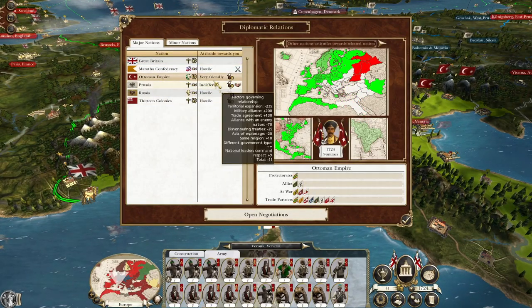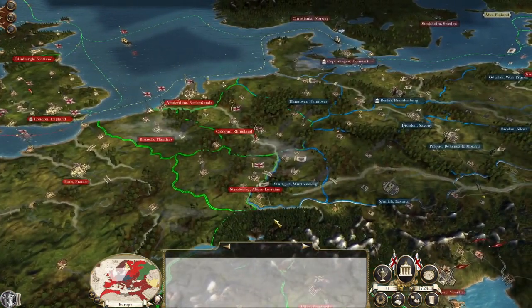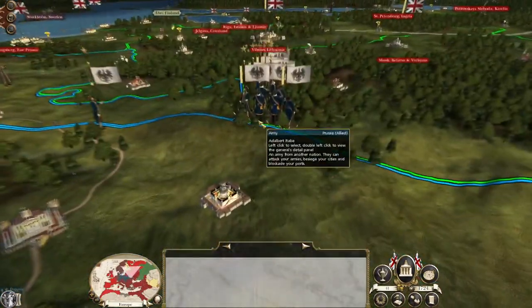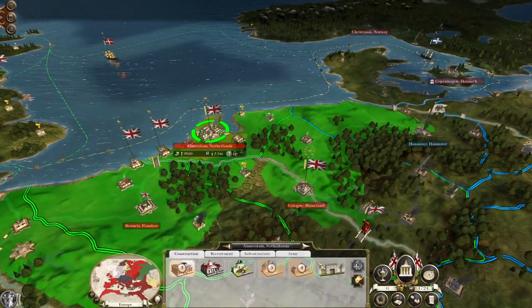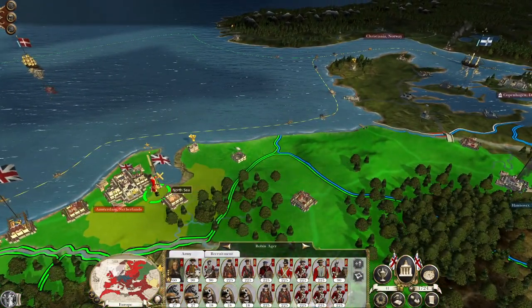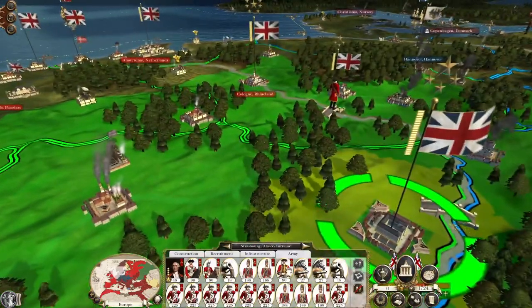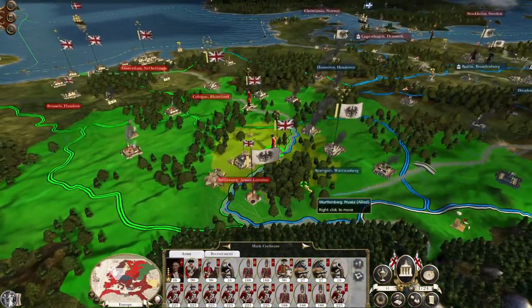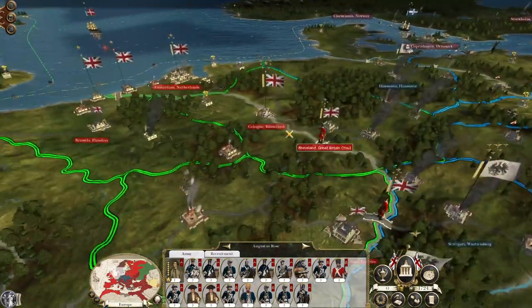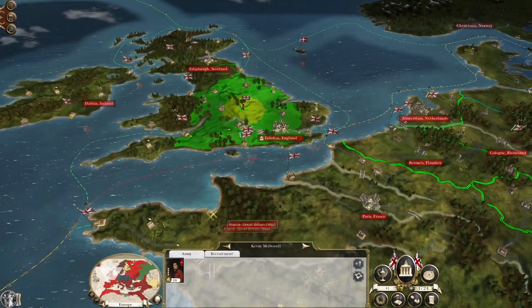The Ottomans like us more than the Prussians. The question is, who would the Ottomans join — us or the Prussians? Over in the east, Prussia is incredibly dangerous because there's a massive concentration of forces, but we actually have an overwhelming superiority on the western front. We've got one army — take position on the bridge to prevent them from crossing over. We've got Stuttgart right there, Hanover ripe for the taking. Berlin has got some troops to defend it, but we have three armies right here. I want to keep building up — I want to build Kevin McDowell into a proper good army.